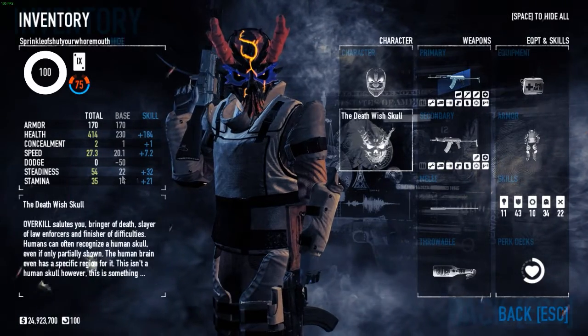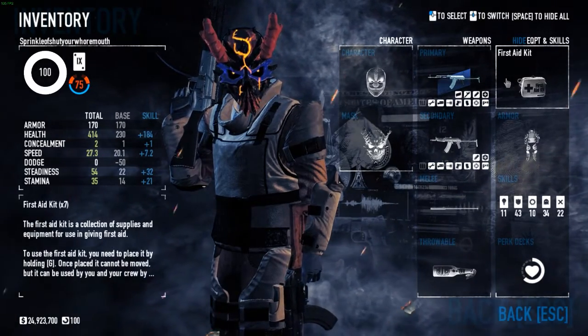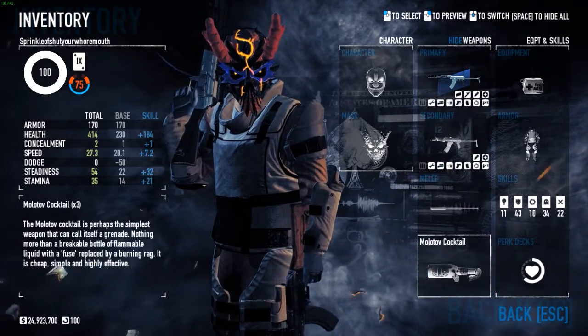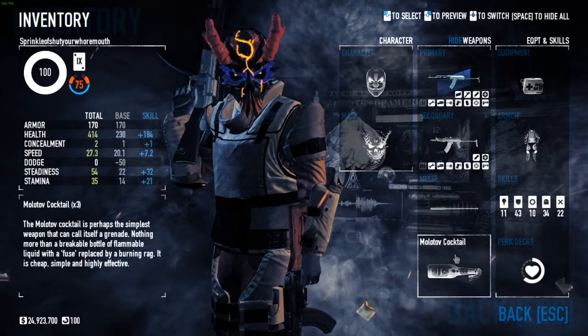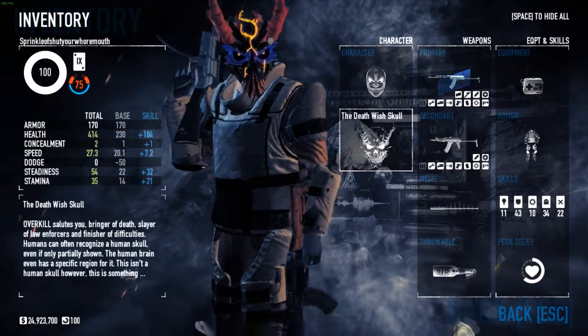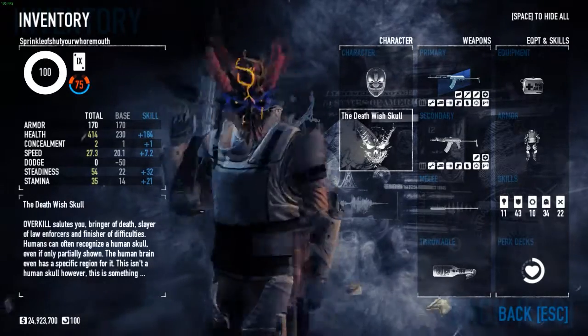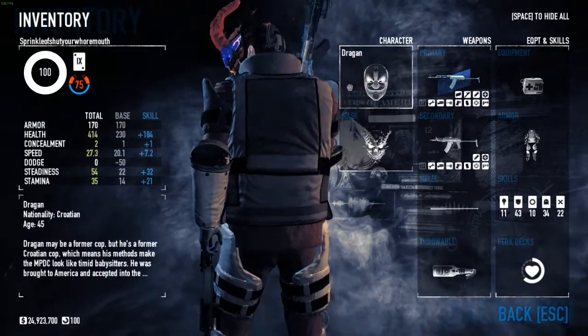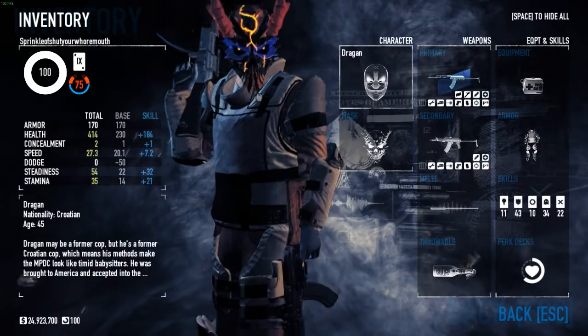For armor I use the ICTV, and first aid kit — you'll have 7 first aid kits, which are very useful. I also use the Telescopic Baton and Molotov Cocktails. I'm playing with the Dragon mask and Death Wish Skull mask. That's it for the skills and weapons — let's get into the game so I can show you how the weapons work.